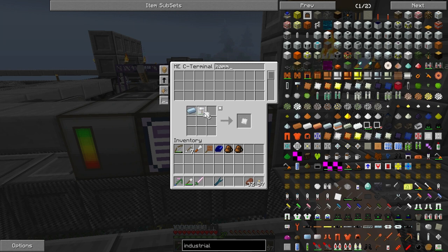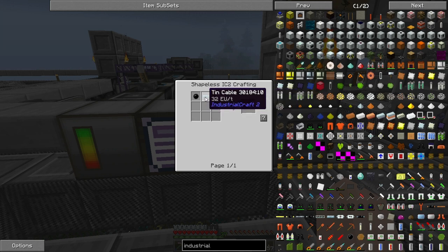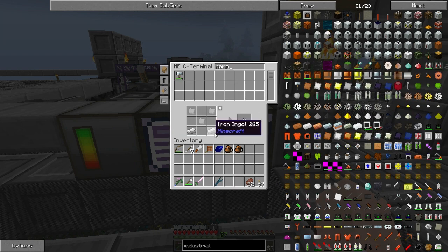Let's grab a few of these and we also need four of them for a battery. Insulated tin cable and tin cable is made with tin and a cutter, so we don't have one of those yet - let's plug that in.